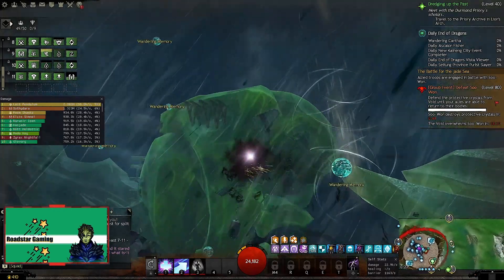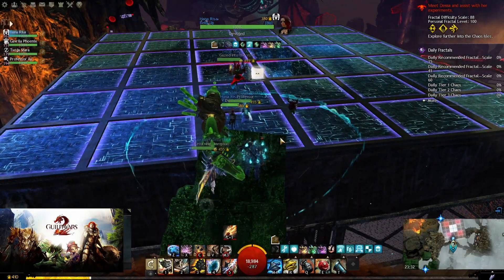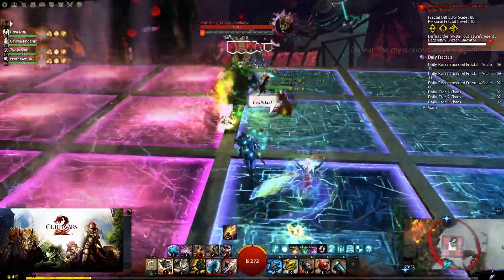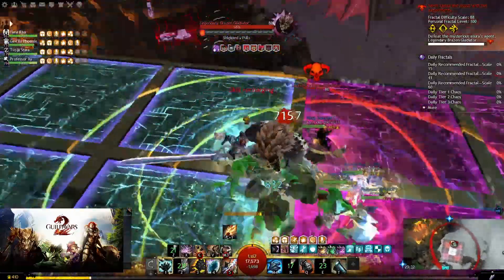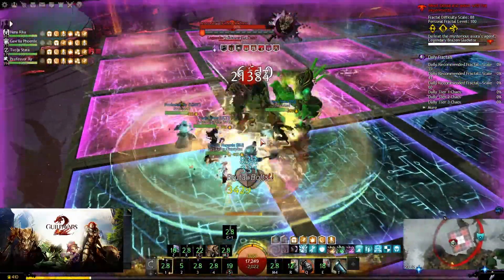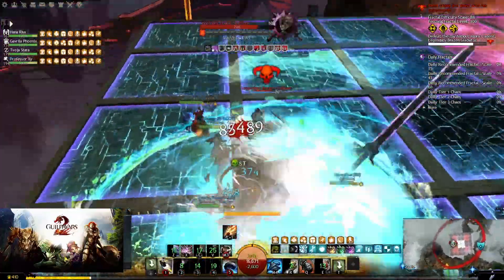As for the build, I recommend this one after you reach level 80. If you have Heart of Thorns, we can move on to Scrapper. This is a power damage elite spec that can also be a support by providing quickness. The healing variant was a bit affected in a recent balance patch as a collateral victim of nerfing mechanist healing, but the power scrapper is in a good place now and the quickness DPS variant too.